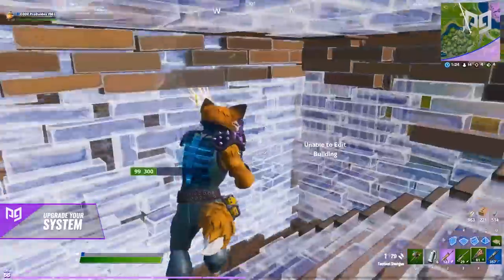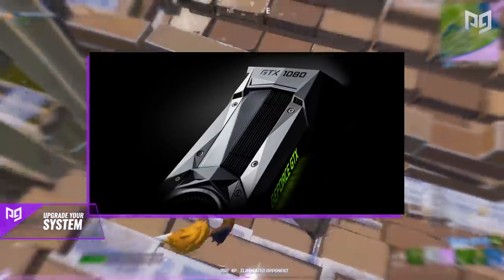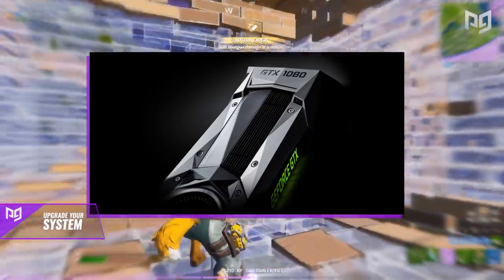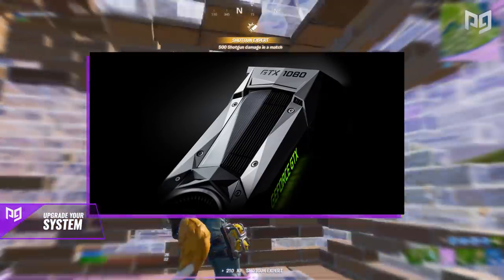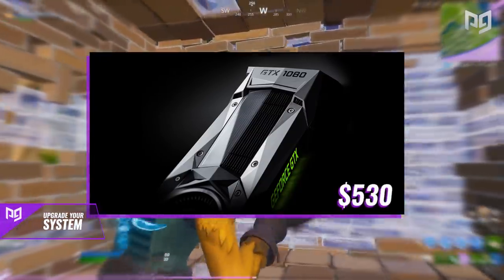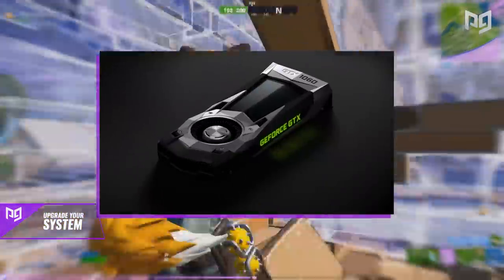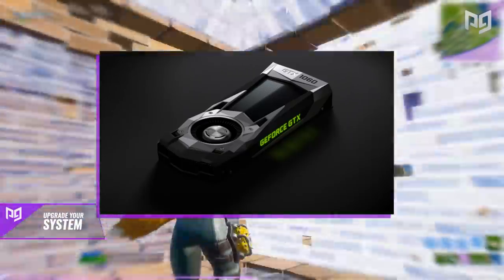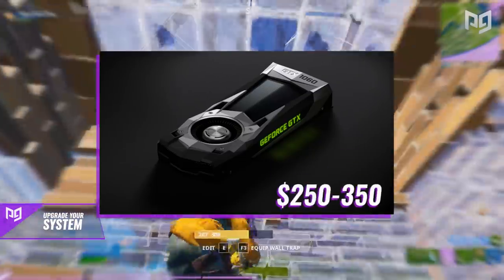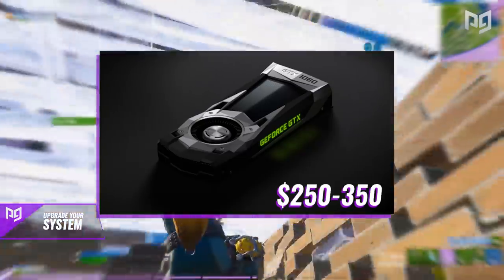For graphics cards, at the higher end we have the GTX 1080, which provides amazing speed, can handle upwards of 240 FPS with ease, and gives leeway if you want higher graphics settings — though it comes at a heavy price of about $530 USD. If you're looking lower, the GTX 1060 is a great option, capable of upwards of 150 FPS with some room for settings, coming in at around $250 to $350 and offering great value for money.